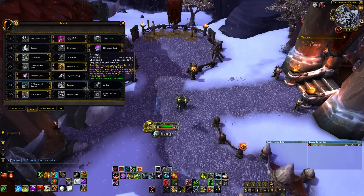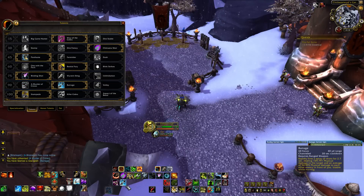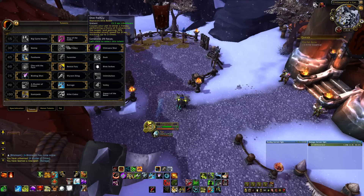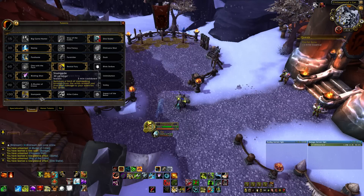Now I'll show the AoE rotation with Barrage — Barrage is more active, but Volley is better if targets are clumped enough. For AoE talents we're going Stomp and Dire Stable.